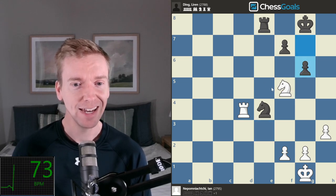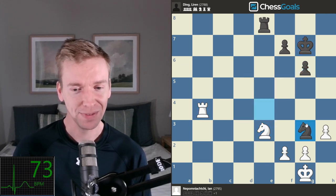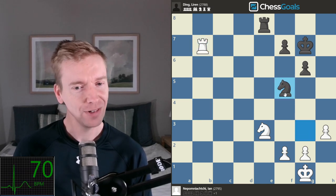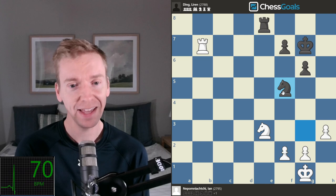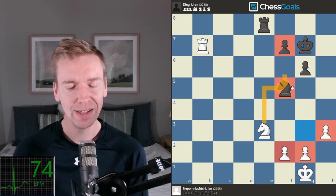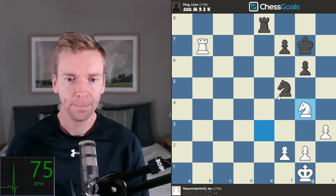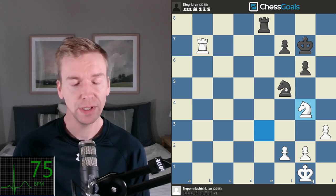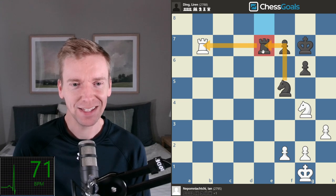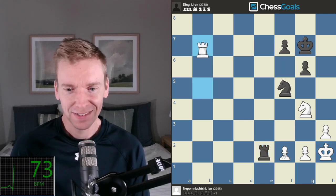Jan is trying to figure out how to make this as difficult as possible for Ding, and Ding is trying to simplify to a draw. He plays g6, kind of inviting knight to d6 maybe going for a trade. Now knight to f5 — this is a really hard move to play. You might think about taking that knight with the white pieces: yes, it's three pawns versus two in a rook endgame, but these two pawns are isolated doubled pawns. Jan decides no — he figures Ding will hold too easily if he just trades knights. Then Ding offers a rook trade, figuring a knight and pawn endgame should be an easy enough draw, but Jan declines.